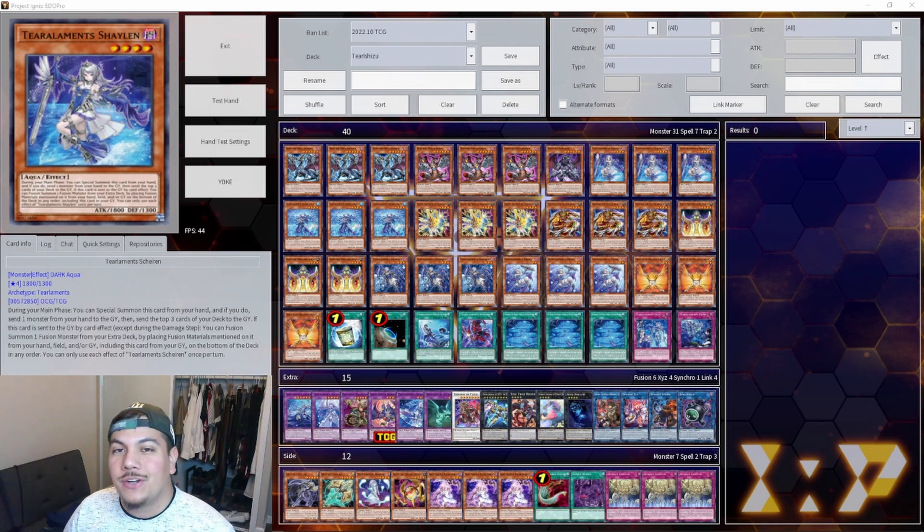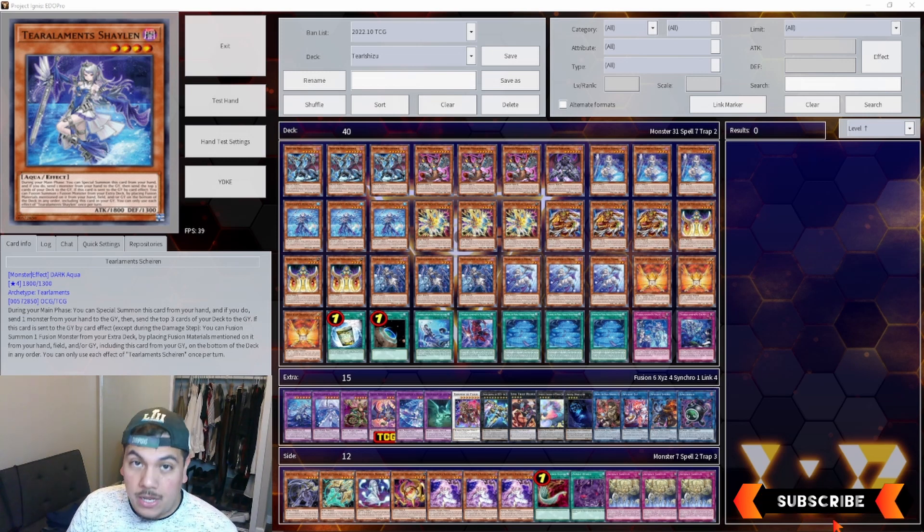What is going on, you guys? Bastion Y Joe here, and today we are going to be talking about how to counter the Tearlaments deck in this tier 0 format. For the past two YCS's — YCS Dortmund and YCS Pasadena — we have clearly seen that we are in a tier 0 format. I've already posted videos on how to counter Tearlaments, and now we're going to talk about exactly what to look for when facing this deck, especially at your local, regional, or YCS level.